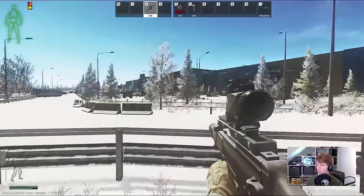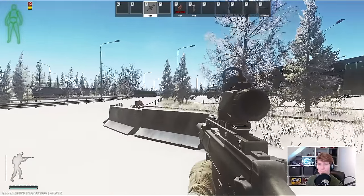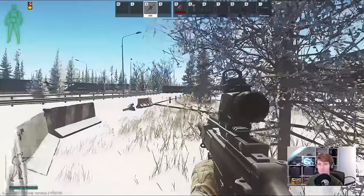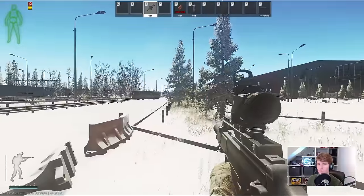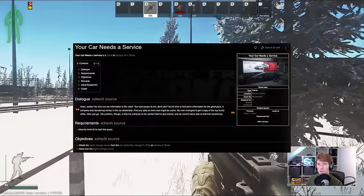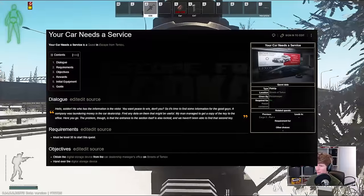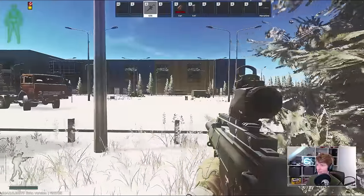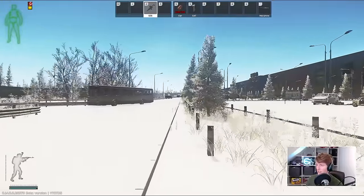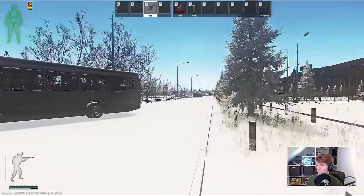Alternatively, find some on ADAR scavs like I have done occasionally this wipe. One final note about the ammo is that although M855A1 is not on the traders anymore, it turns out that it is craftable on the workbench 3, but you have to complete Your Car Needs a Service first. This is the quest after Cargo X Part 4 that needs the dealership closed section key primarily sourced from Caban. With the bosses spawning at an incredibly low rate at the moment, this one is pretty annoying to do simply because the key is often multiple millions due to sheer rarity on the flea.